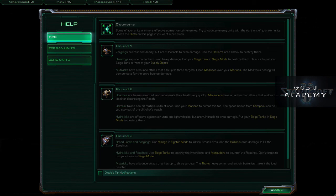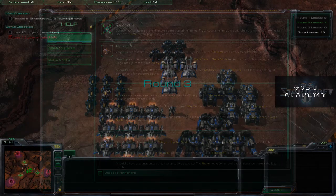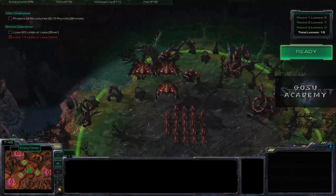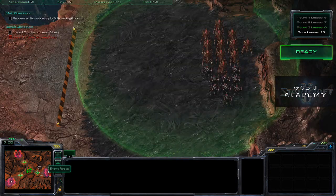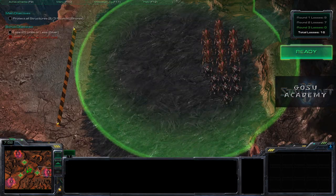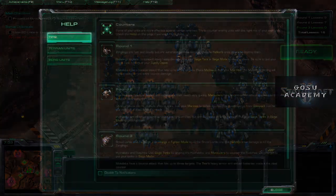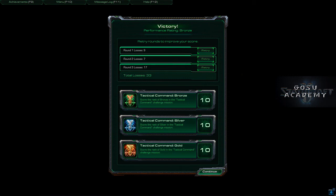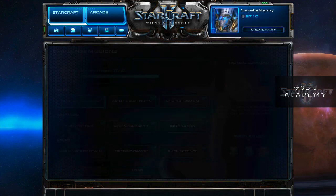Micro involves placement and use of individual units, possibly pulling back injured units. Going into round three, we have a force facing Mutalisks, Broodlords and Zerglings, and Hydralisks and Roaches. The suggested approach is Vikings and Hellions for the Broodlords and Zerglings, Marauders and Tanks in Siege mode for the Hydralisks and Roaches, and Thors for the Mutalisks. I'm not going to fight through it — you'll learn more if you do it yourself.